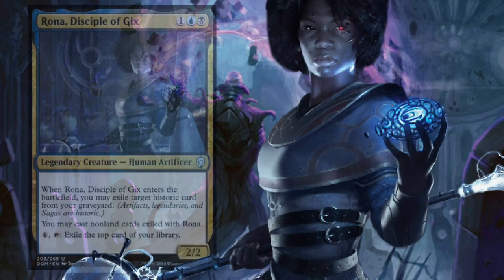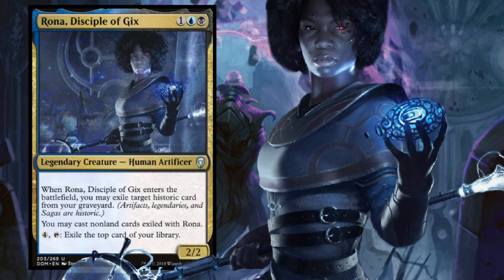Rona, Disciple of Gix is a three-mana artificer in Dimir colors. Her enter-the-battlefield ability exiles a target historic card from your graveyard, which can then be cast. For four mana, you can exile the top card of your library, and so long as it's a non-land, you can cast it. Rona is one of the most unique commanders out of Dominaria — any deck built around her has to be specifically tailored to suit her abilities. Playing with Rona at a high level will require skill and patience, but if you're willing to put in the effort, this deck will serve as a great starting point.